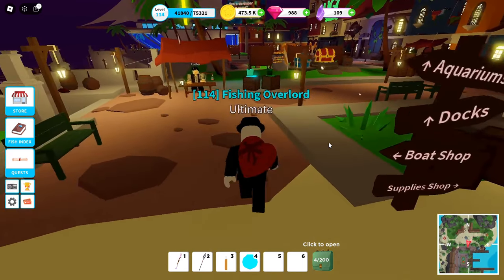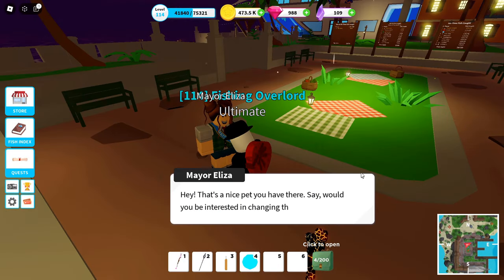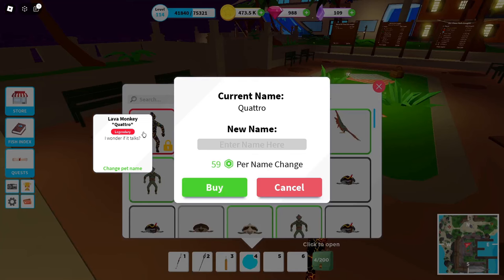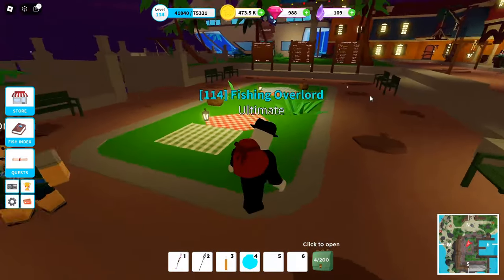The next cool thing I want to show you — you can come over here in Port Jackson to Mayor Elisa. You can talk to her and you'll be able to change the name of your pet. You just select your pet and it does cost a little Robux, but you will be able to change the name of your pet, which I find is pretty cool. I like the concept of it.